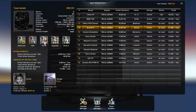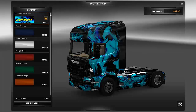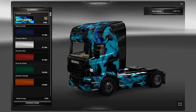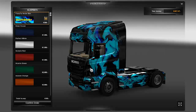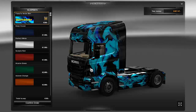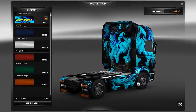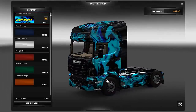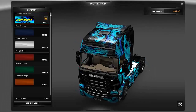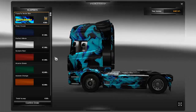Our next one is for the Scania R — Green Smoke. It actually looks more blue. I think the person who created these may have mislabeled them, because there's one called Green Smoke and one called Blue Smoke, and they appear switched. They're both under the same premise — a colored smoke on a black background. It covers the whole truck: the side skirts, back, top, and even comes back into the fenders. I think it looks really cool and would make for some great screenshots.